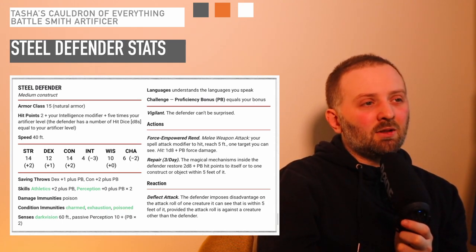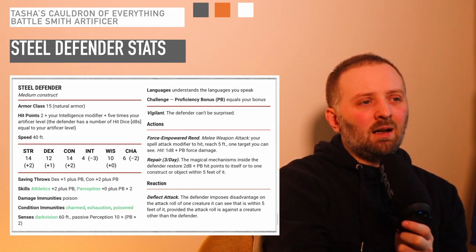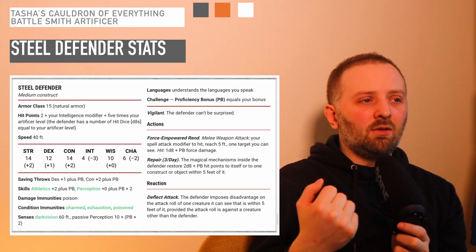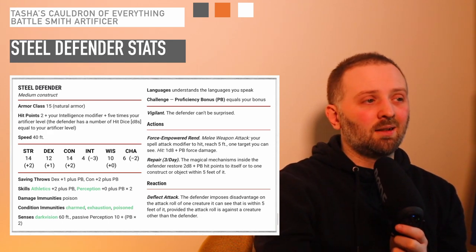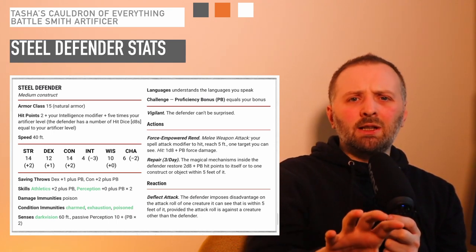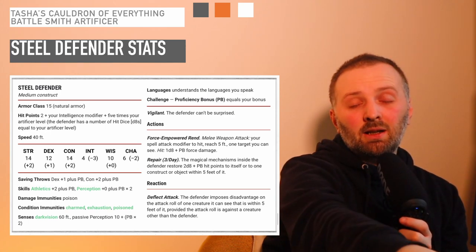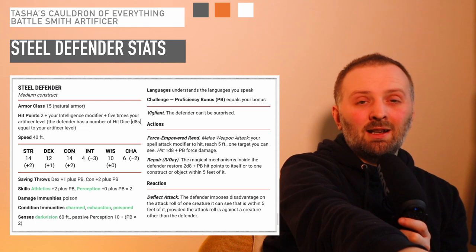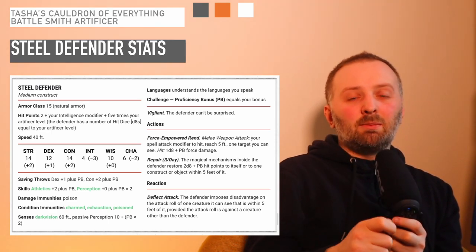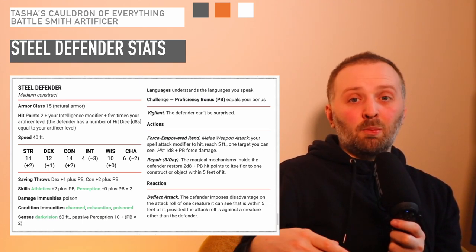Looking at the Steel Defender's stat block: it has Repair 3 times a day, Force-Powered Rend as its basic melee attack, and it can Deflect Attack as well. This class shows you that reactions are very important — you can use the Steel Defender's reaction, and you can use your own reaction for an opportunity attack. The hit points are directly tied to the level of your Artificer class, so if you're multi-classing into Artificer, maybe the Battlesmith is not the best option. The Force-Powered Rend is connected to your spell attack modifier, so higher Intelligence means it's going to deal more damage. You should also be able to use the Steel Defender to haul extra luggage through a dungeon.